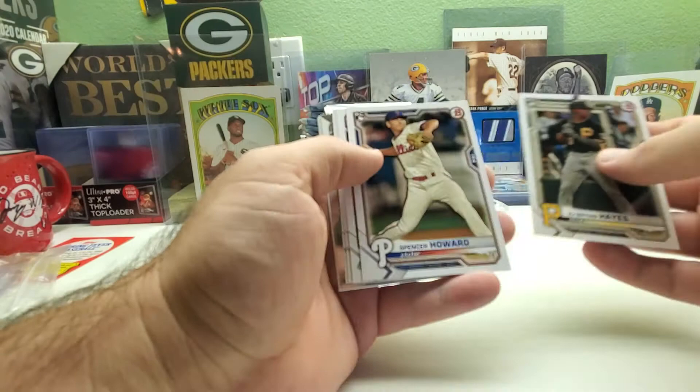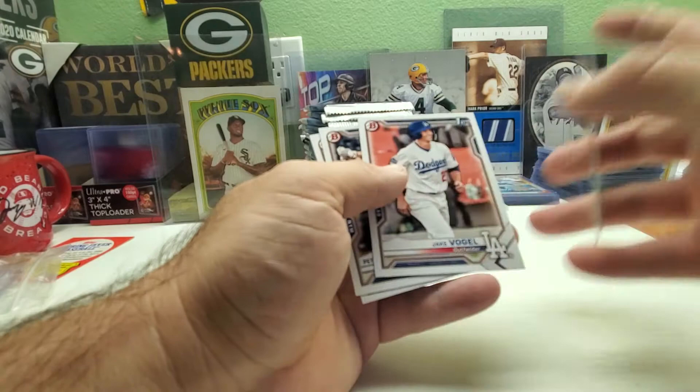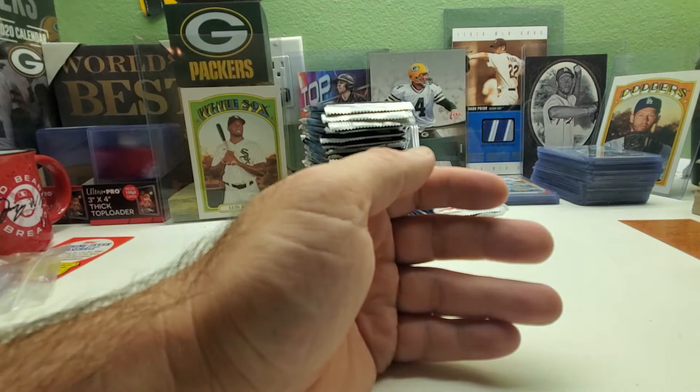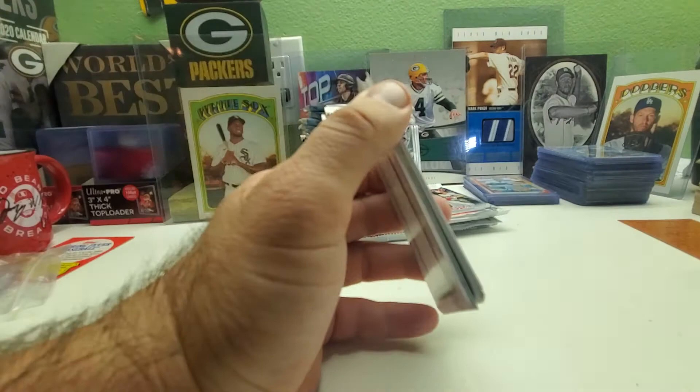Ke'Bryan Hayes, Spencer Howard, Marte, Votto, Higashioka — there's a new one we haven't seen tonight. Matt Manning and then Brandon Lora — we've seen him. Jake, Pete, and Asha. Kind of bummed about not getting any inserts because I was really hoping to fill up all those inserts with these. But now I know that the mega boxes don't have inserts or autographs.